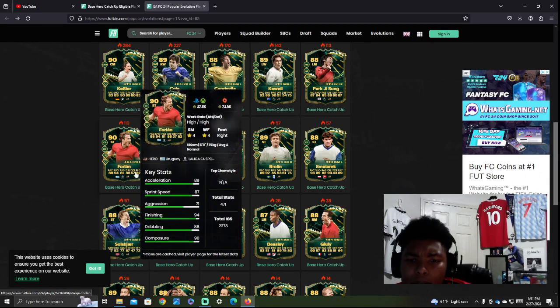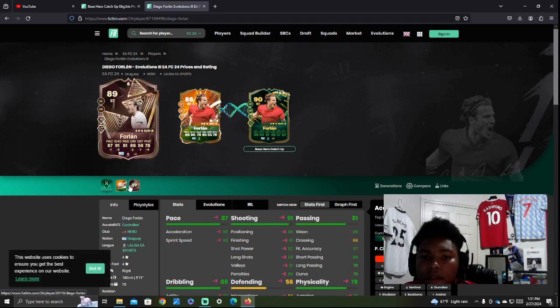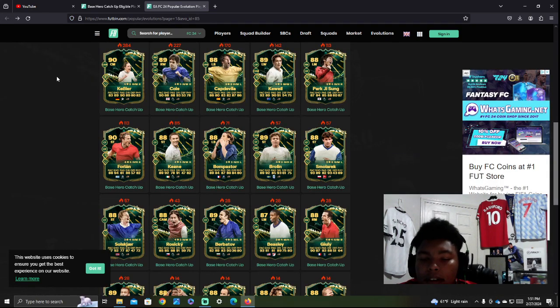Forlan — another one you could do. Very good card. He gets up to 90 rated. I'm pretty sure he has a special card already. With the evolution costing about 125K plus roughly 100K for the hero card itself, you're looking at around 200K total — still a fraction of what you'd pay on the market for the new FC Fantasy promo version.